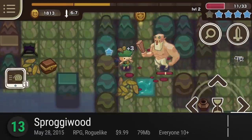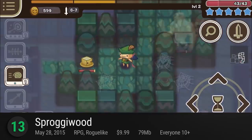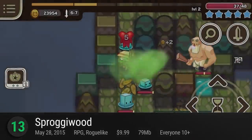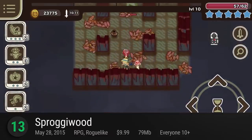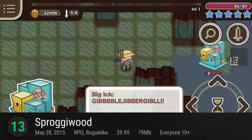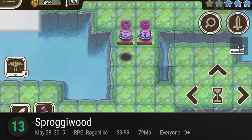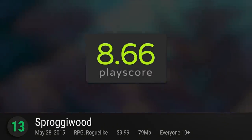Number 13: Sproggy Wood. A roguelike RPG based on Finnish mythology might be expected to be a little dark, but Freehold Games takes the road less taken with their cutesy but well-executed visuals and gameplay. Good enough for Steam, Sproggy Wood is equally impressive on mobile, letting you choose your role in the adorable Mushroom Civilization. Packed with roguelike RPG fun and delightful humor, it has a playscore of 8.66.